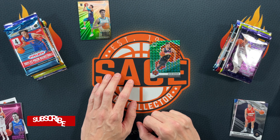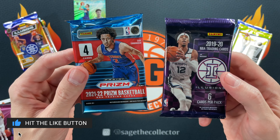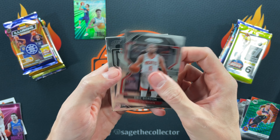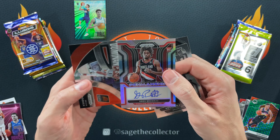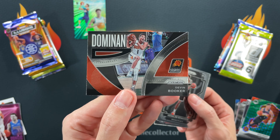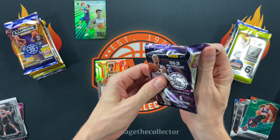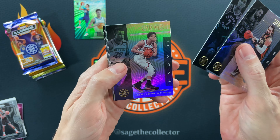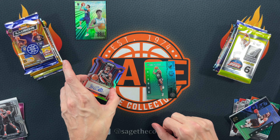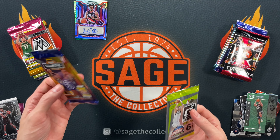Next up: Prism versus Illusions. Prism's got more firepower but this could be a skunk of a pack. Got Eric Gordon, a Kessler Edwards — ooh. Greg Brown the Third silver rookie auto — I think that's going to probably win. For posterity we've got a Donovan Mitchell. Illusions — Pascal's not getting it done.